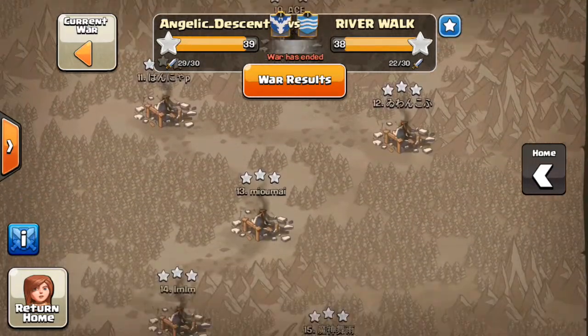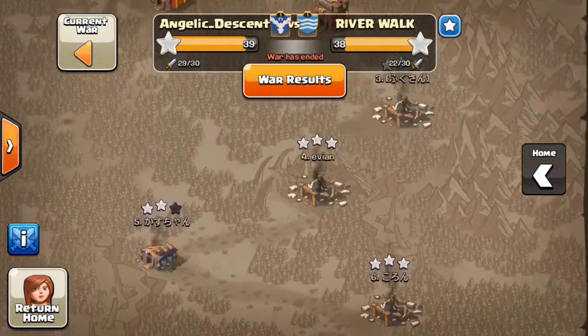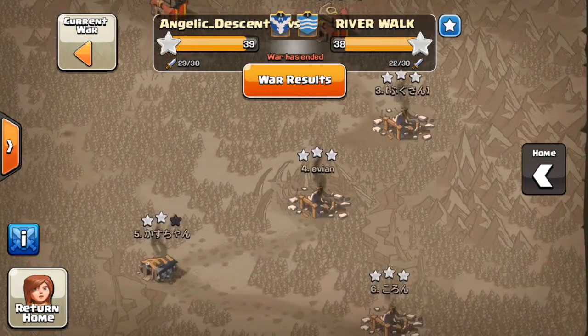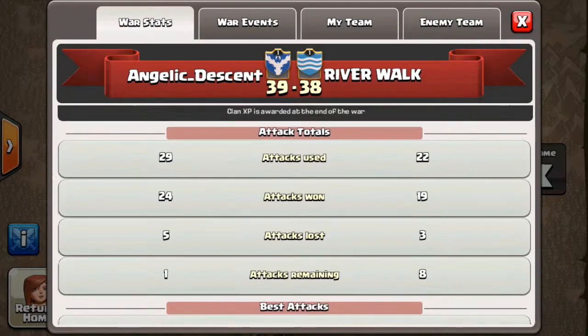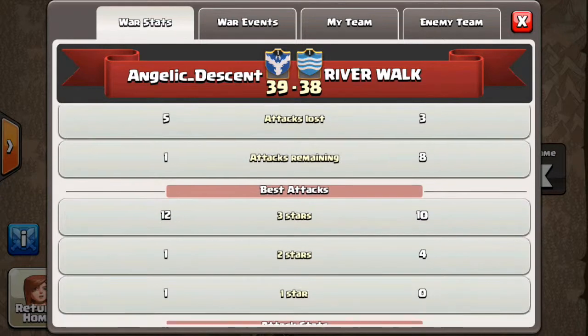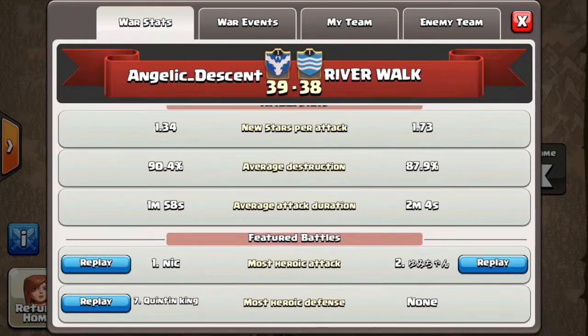Well done Ray, that was a very good attack. We had lots of good attacks — everyone three-starred their bases except three, so it was quite a good war for us. With the help of Nick and Kat we got max troops for our donations. The final score was 39-38, we won, using all but one attack. Nick had the most heroic attack on number two, and Quinton had the most heroic defense.